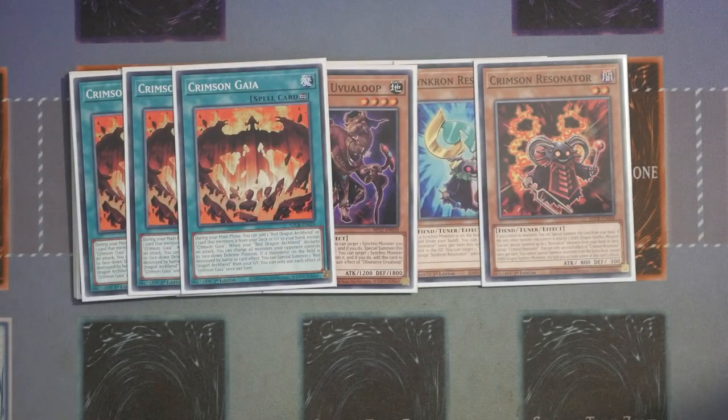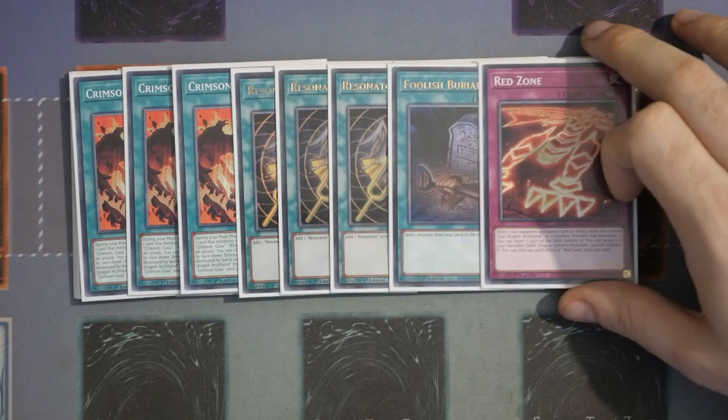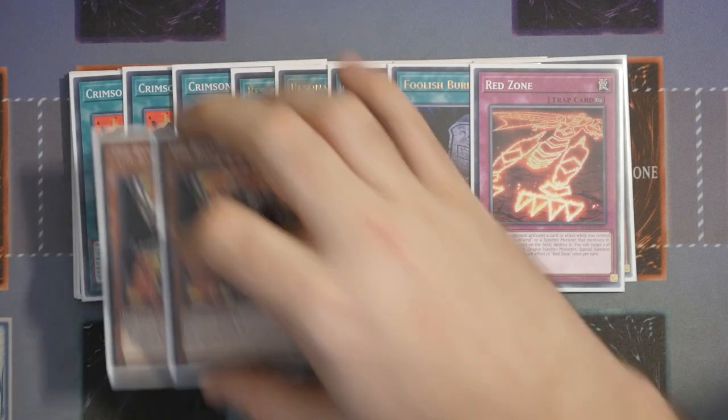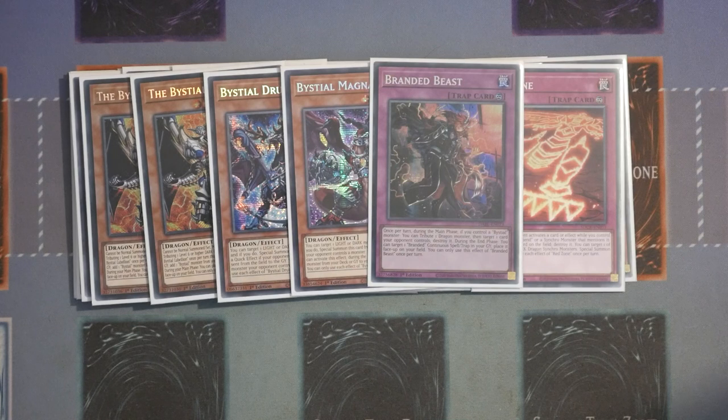Standard on the spells: Triple Crimson Gaia, Resonator Call, Foolish Burial, and Red Zone — this can be Red Screen if that is your preference. For the Beast Deals, this has also been cut back: two Lubelion, one Druid's Whelm, one Magnamute, and the Beast. You do have the option at base minimum to add in Regained and the Sarenir just to set up that draw play if you want it. Joe went with Crossout Designator, but I've added back cards that feel more consistent for my type of play and getting into other parts of the engine and board breakers. It's entirely down to you where you can flex.